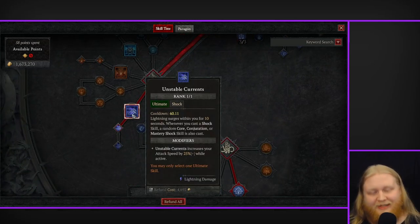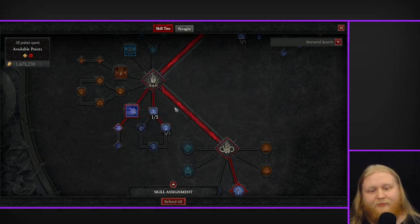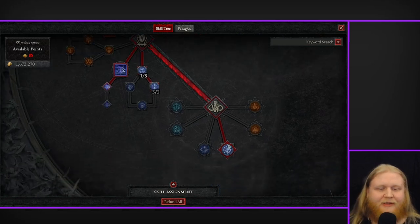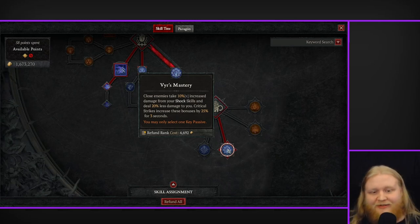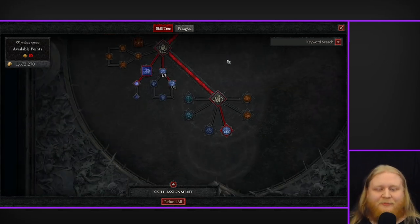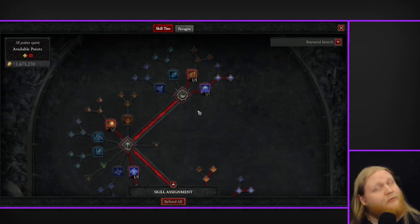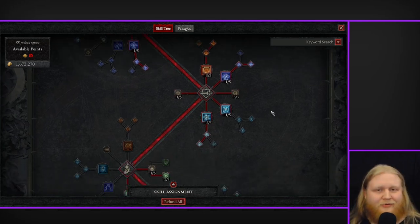For our ultimate, Unstable Currents — one point here to get Prime Unstable Currents. 25% attack speed is obviously too good to pass up. Crackling Energy didn't find it worth investing into. One point in Coors and Currents to get access to Electrocution — more survivability. For our passive, we want Vierce Mastery — more damage dealt, less damage taken, and even more when you get a crit. Hard to pass up. As you can see, we've got tons of damage reduction and it's really hard to die if you're playing properly. Just don't play super sloppy. And that's pretty much it for the skill tree.